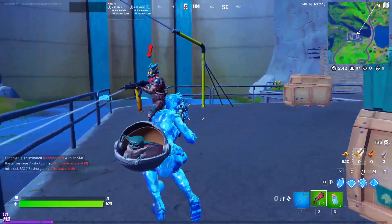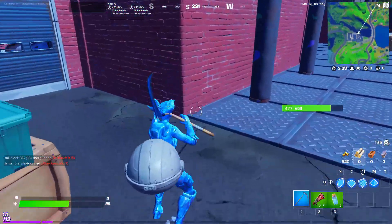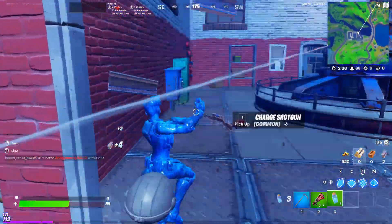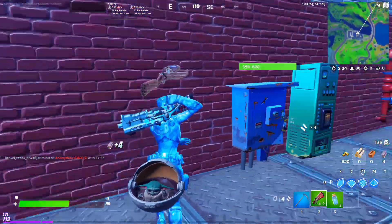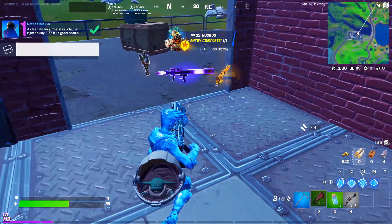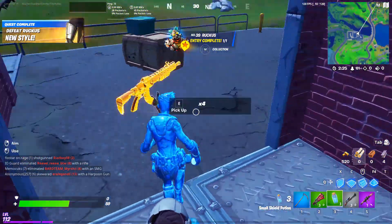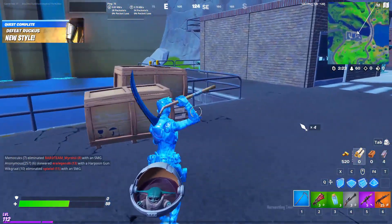He doesn't die easily, by the way. I need to be careful — I don't have ammo. Let me run. I got him. I defeated him, so now I can unlock the right arm.